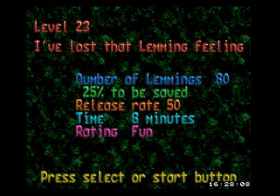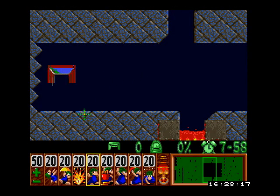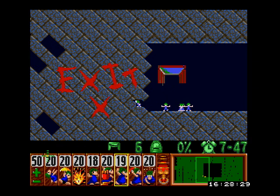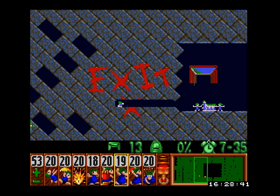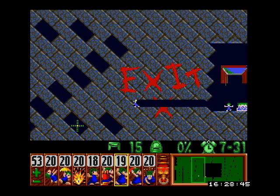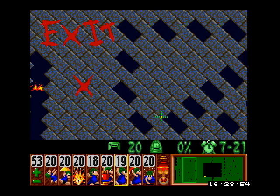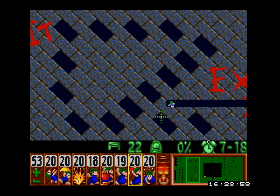Level 23. I've lost that lemming feeling. Only have to save 25% — that's really easy. Let's see. Blocker. Don't worry, we'll get past these dull little blocker traps eventually. Eventually we'll have to get more clever than that. The exits are over here by the way. The lower one is just easier to get to, so let's just go for the lower one. I could go for the upper one just to be interesting, but no — that would take a long time.